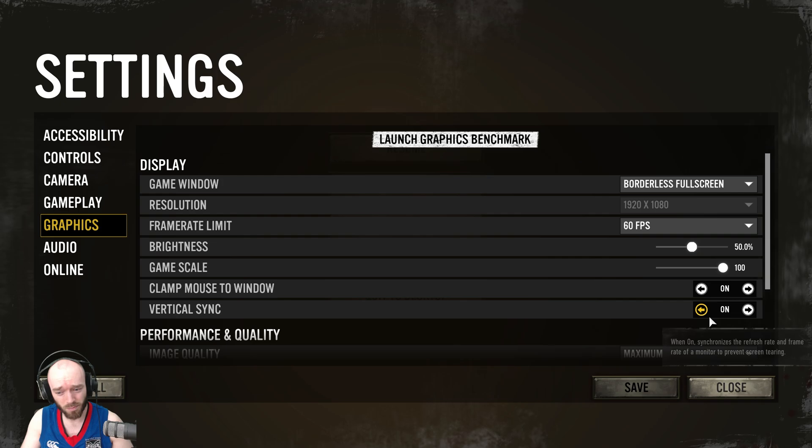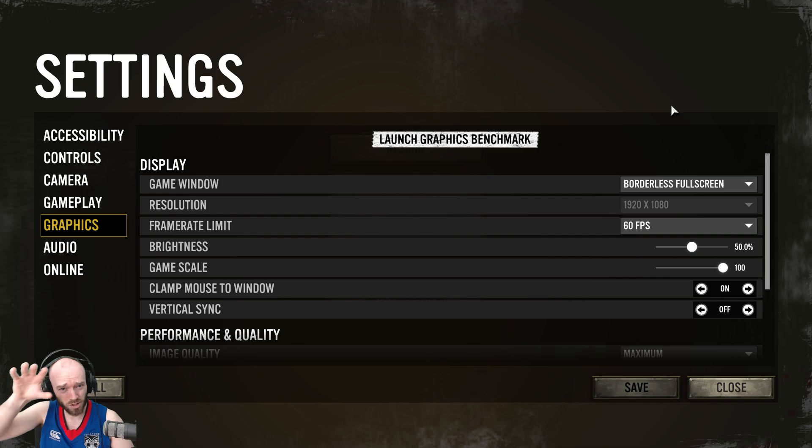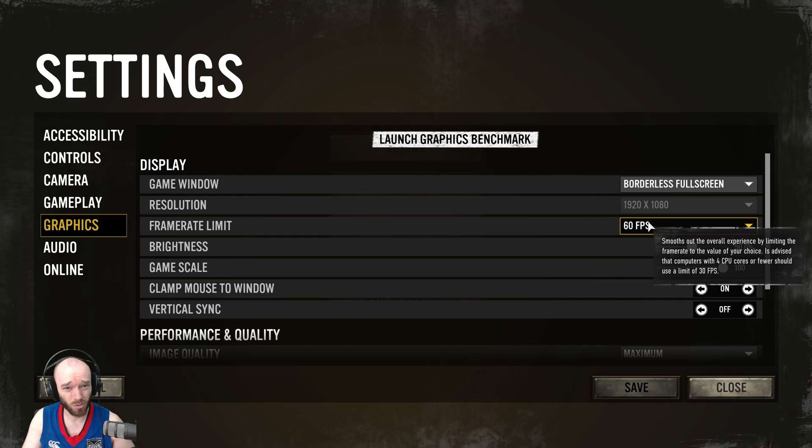VSync: I did some testing with VSync on and off. We know that VSync was pretty terrible in Company of Heroes 2, but I didn't notice much of a change on my system with it on or off. But let's just be safe — let's just turn it off.